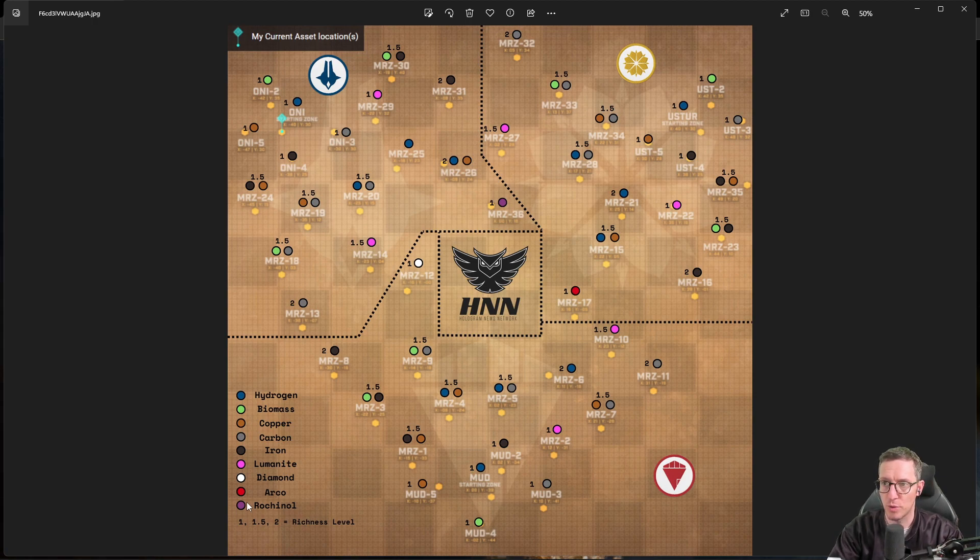In Star Atlas, we have what's known as the Core 4: fuel, ammunition, food, and toolkits. Using those Core 4, we're able to farm additional resources — hydrogen, biomass, copper, carbon, iron, luminite, diamond, and Arco — based on different locations. Arco is not available in the MUD region, diamonds are only in MUD, Arco is only in UST, and I believe a specific resource is only available in ONI. We're going to go for the MUD region, and one of the first things we'll want to do is be self-sufficient by farming our own resources.